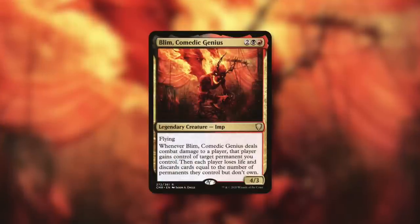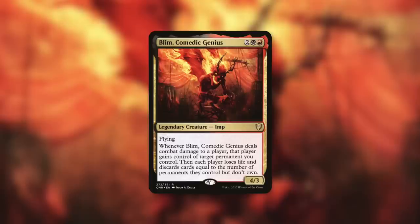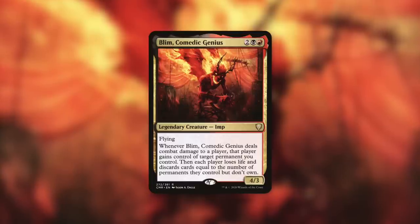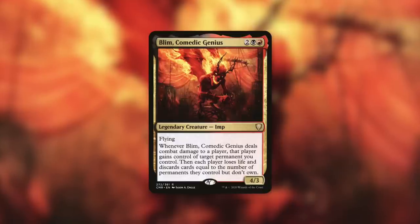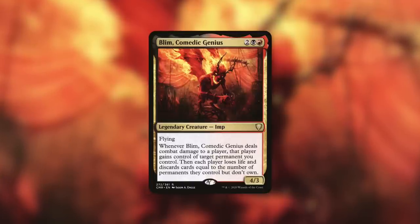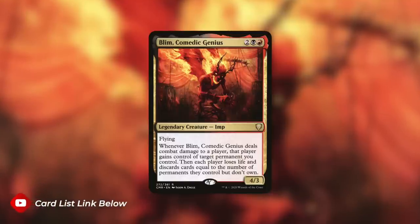When it comes to a commander that might want to utilize this card, the first one that came to mind is Blim, Comedic Genius — a 4/3 flying imp that says when it deals combat damage to a player, that player gains control of target permanent you control, then each player loses life and discards cards equal to the number of permanents they control but don't own. Blim decks are all too familiar with bad gifts — giving opponents things they really don't want — and now you've got one more card to add to that. One more card that can give you a ton of card advantage when you do so with the right cards. I can definitely see Blim decks slamming this card in there, and Zedruu decks being a little sad this wasn't in a different color, because Zedruu decks also love giving bad gifts.